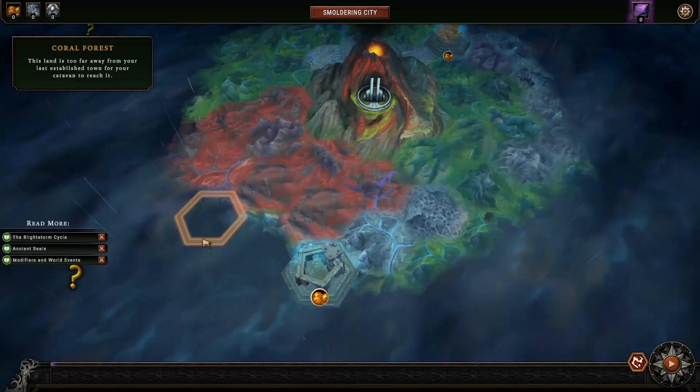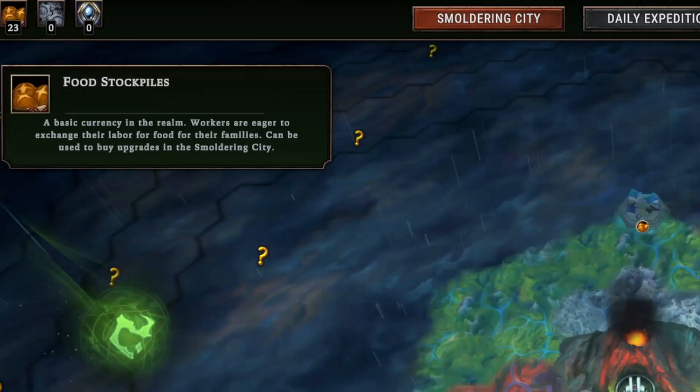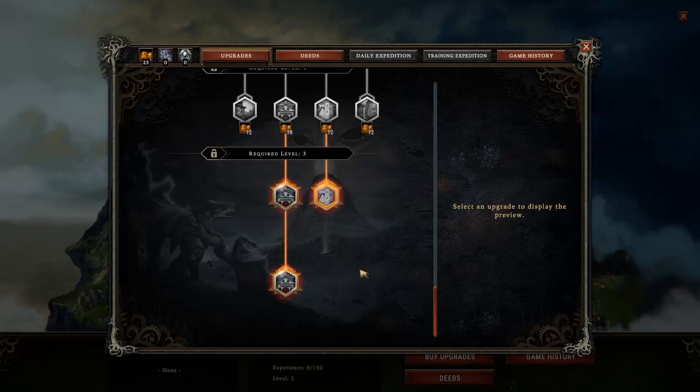How it works is you start out at the smoldering city at the beginning of every cycle. Your goal is to go out and find three main resources: food stockpile, machinery, and artifacts. These are the main currencies used to upgrade the smoldering city, which in turn give you permanent advantages to your settlements.